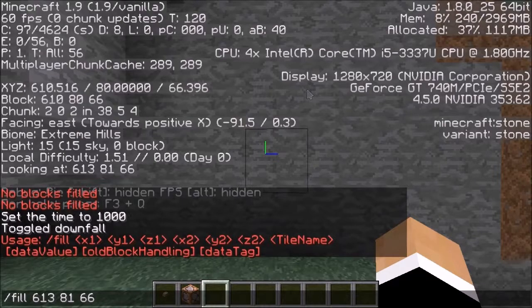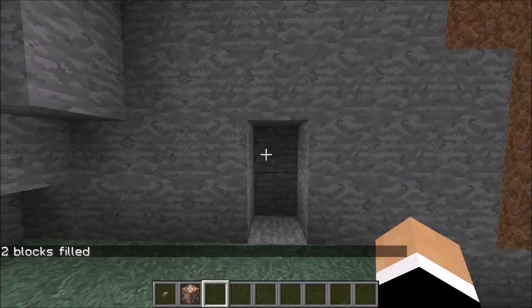Since this block is two blocks tall, nothing else needs to be changed except for the Y coordinate in the middle — so that becomes 80, one number lower: 66, and air, to open the door.